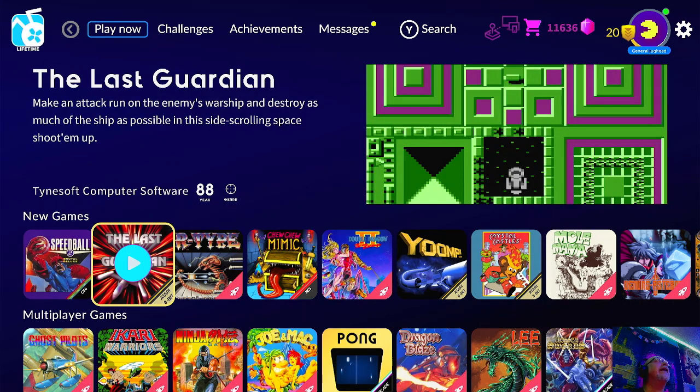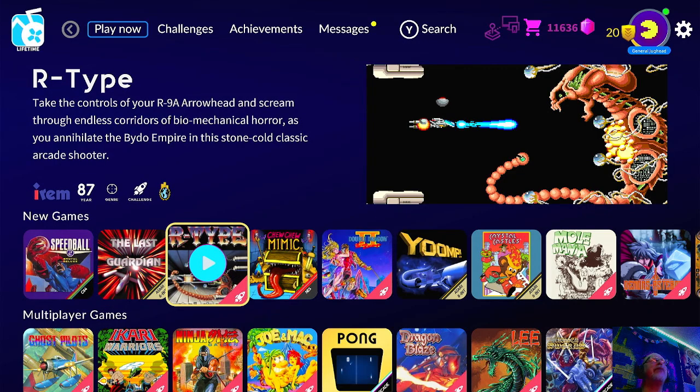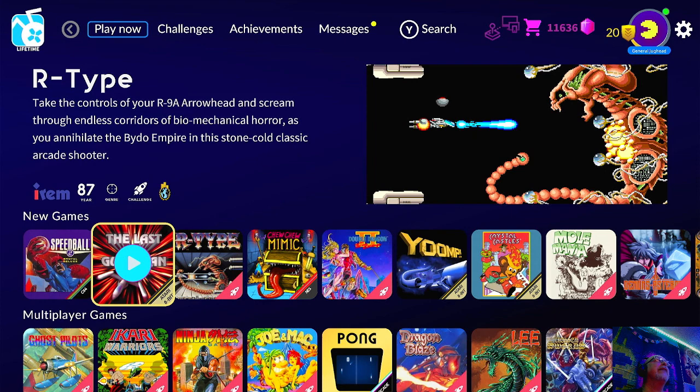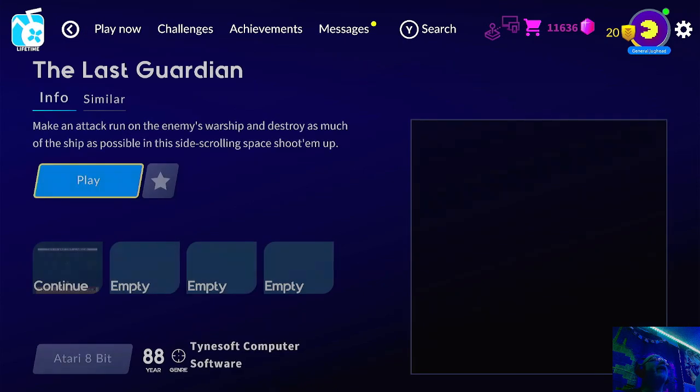This is a shooter — a scrolling shooter. R-Type says it's new, but it's really a new challenge in that one. This one's been out for a while on here. It's a fantastic arcade game, but we're going to jump into the new games, so the first one I'll play is Last Guardian.